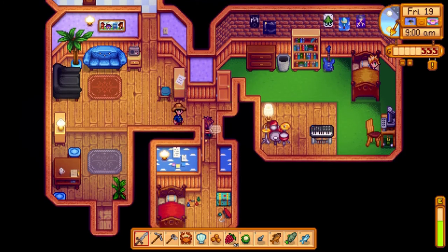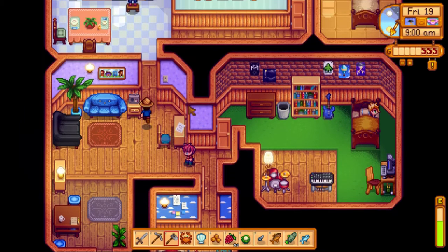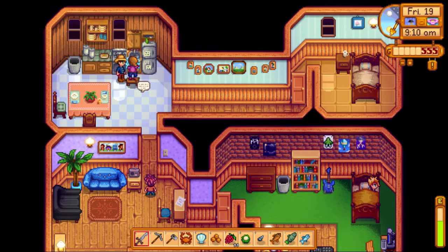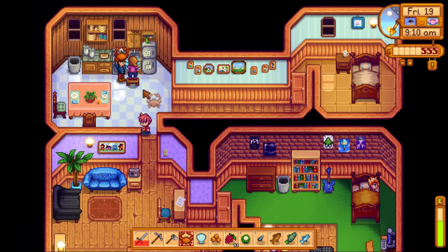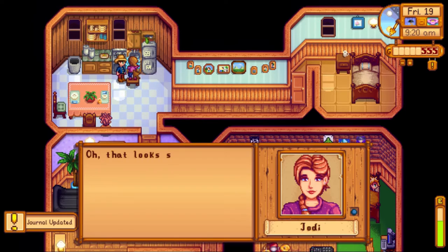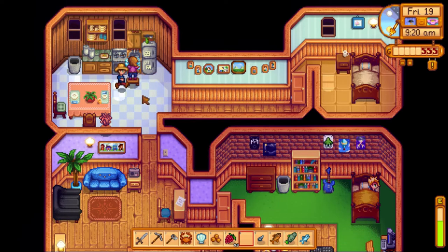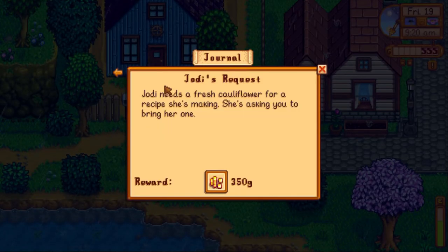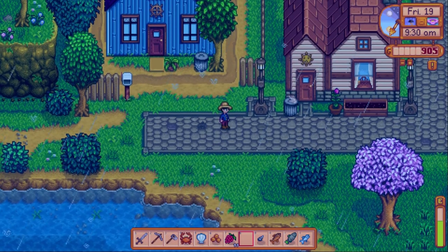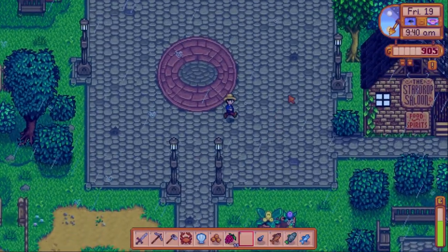I head to Jody's house and deliver the cauliflower. She says it's going to be perfect for her yellow curry and that Vincent will love it even more than lentil soup. We get 350 gold for the cauliflower. Between that and the 250 from returning Robin's axe, that's really easy money.